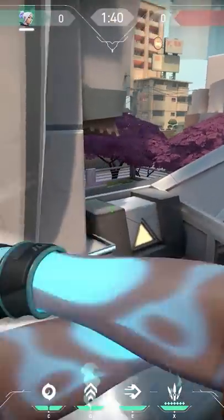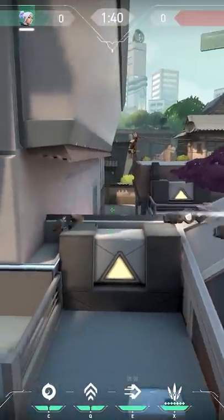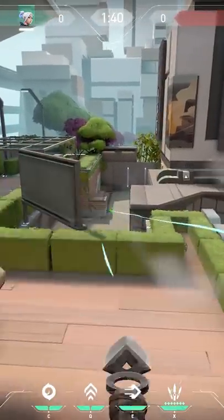From Split Heaven you can look all the way to CT — nice if the enemies are rotating. Or of course the classic one on the defending side if the round is about to start.